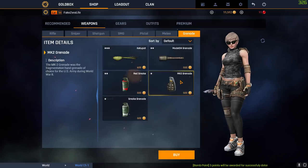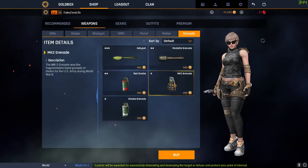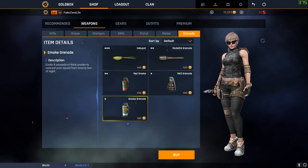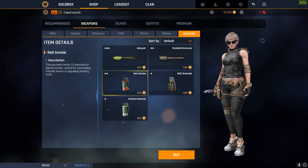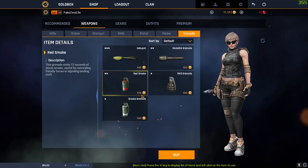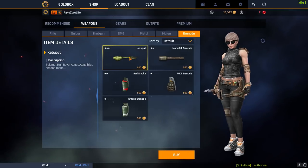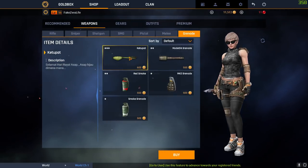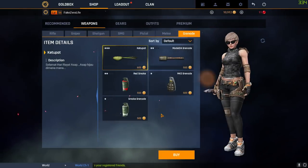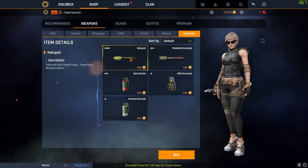For grenades, I don't think there's any real difference between the MK2, the normal grenade, and the Model 24 — just stick with your free normal grenade. Only get the others if you have two grenade slots. For smokes: this grenade emits 12 seconds of dense smoke, while the other one is only 8 seconds. For 50 extra gold you may as well get the red one for the extra 4 seconds — it's literally 50% better for just 10 extra gold. There's also another smoke I've seen in-game but honestly haven't bought it and don't know what it does — sorry I can't help with that one.